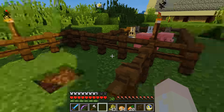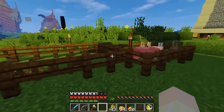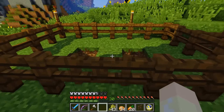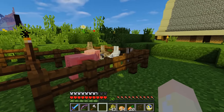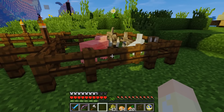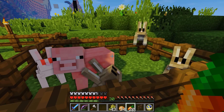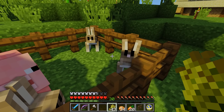For those of you with great memories, you'll remember this is where the cows lived, that was where the sheep lived, and that was where the horses lived. But now there's no sheep and no cows — but there are two holes in the ground. Let's take a look. I need to make a little hole here, put a fence there, and go in. I'm going to hold Shift because I might fall down. Here are all the cows.